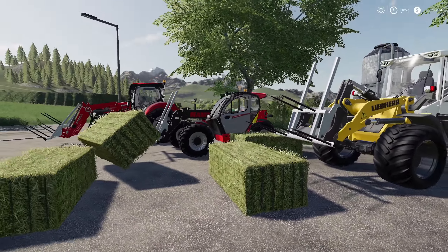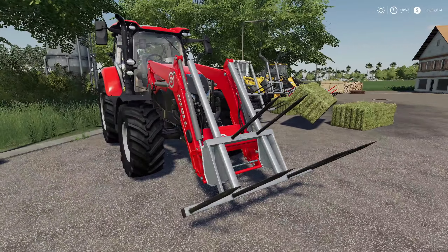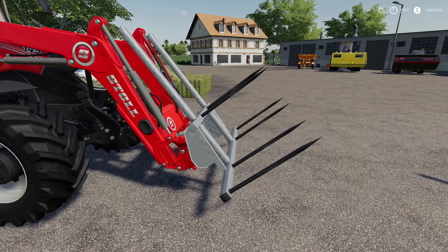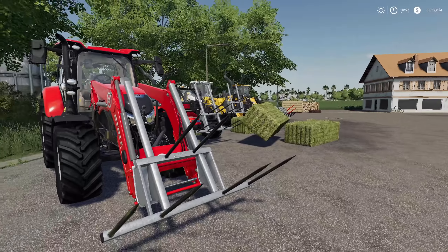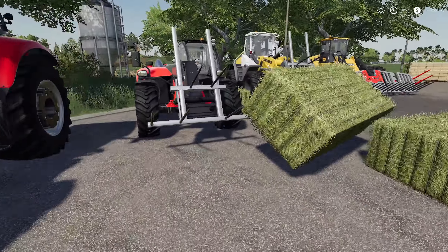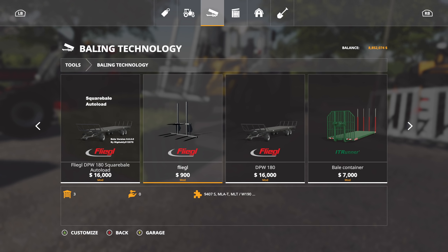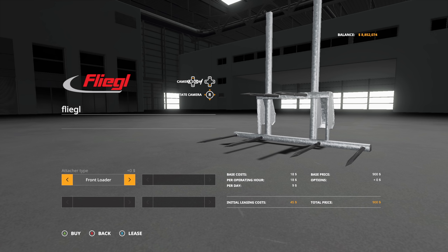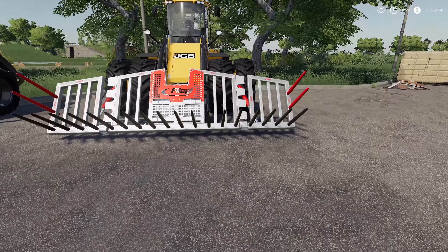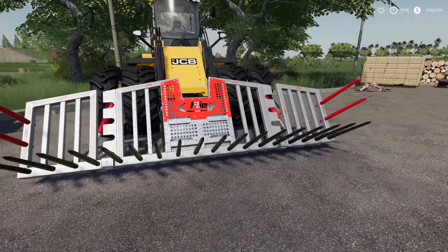I'm definitely going to be using that Massey. Next up we have the Flegal Combi Duplex Bell Fork. I came in, saved the game, came back in, and all my bales were just everywhere — it is what it is. This comes out for front loaders, telehandlers, and wheel loaders. Do not try and do four bales with this and tilt it back — one of the bales will fly. Make sure you're doing three square bales or four round bales. You'll find this in Baling Technology for 900 bucks.